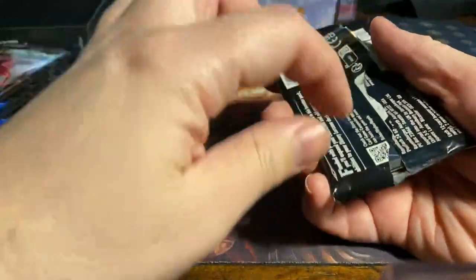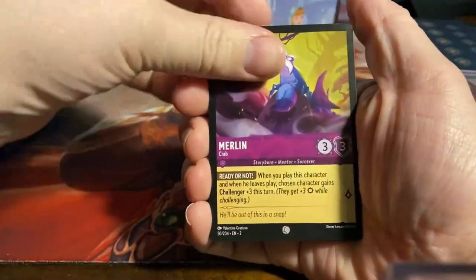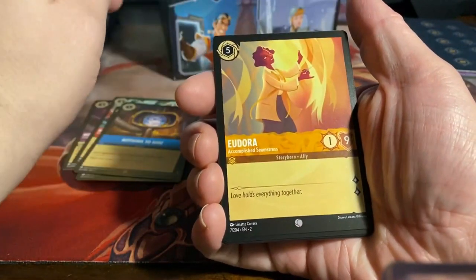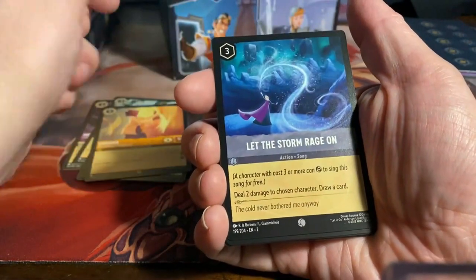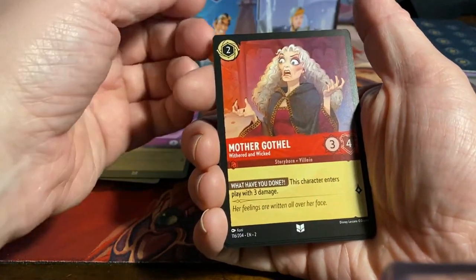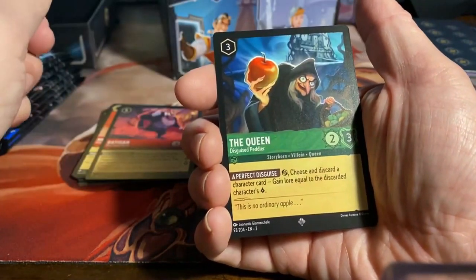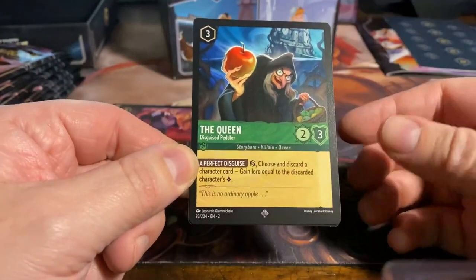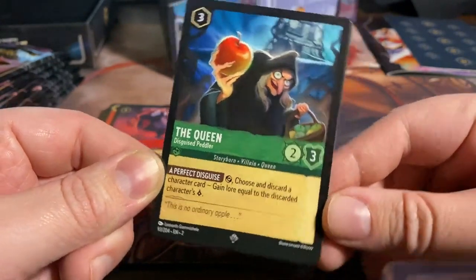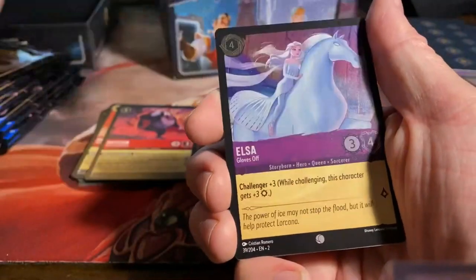So I was like sure, let's just get it and open it up and see what we get. For the first pack: we have Merlin the crab, Baloo the fun-loving bear, Ray the easy-going firefly, Nothing to Hide, Eudora the accomplished seamstress, Let the Storm Rage On. First uncommon: Nana the darling family pet, Pinocchio the talkative puppet, Mother Gothel withered and wicked. First rare: Rattigan the very large mouse. And we have the Queen as a super rare — Disguised Peddler. For three, we get a 2/3 with no lore, and she has a perfect disguise: if you tap her, choose and discard a character card, gain lore equal to the discarded card's lore. Very cool indeed. And we get a foil common — Elsa Gloves of...